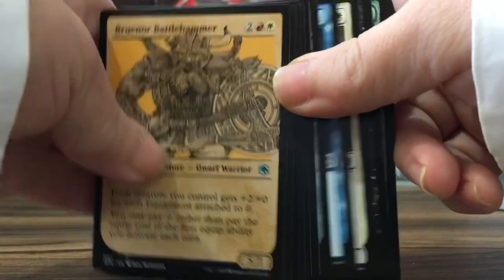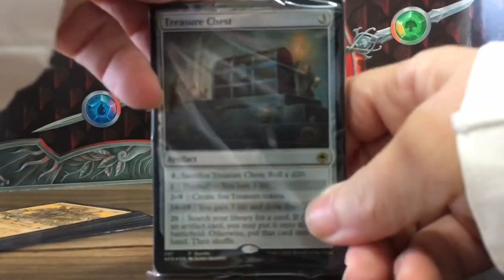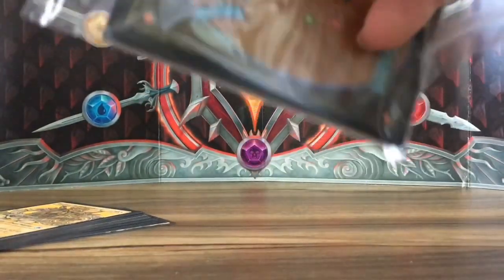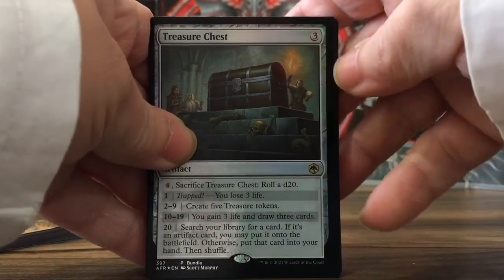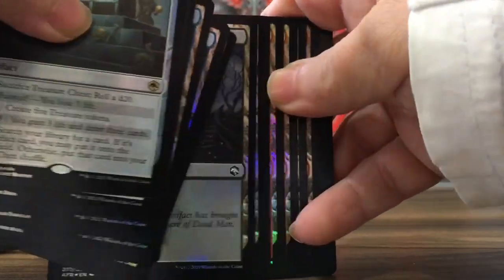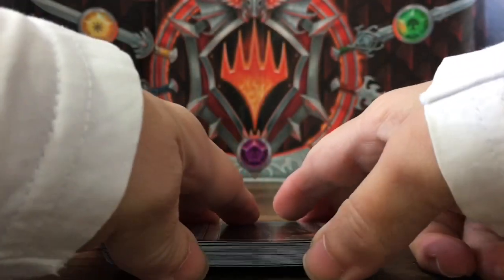That's going to be it for today. Subscribe and you will see some interesting stuff — this is a unique channel. Let's take a look at the treasure chest and some lands. The treasure chest looks good, almost like a gold foil. The northern plains, islands, mountains, and the swamps. So that's it, see you next time, bye!